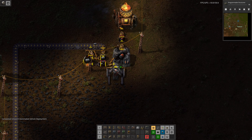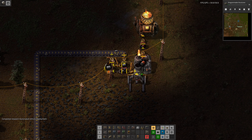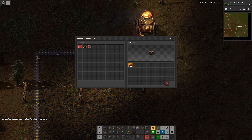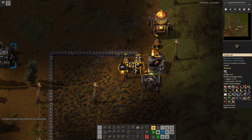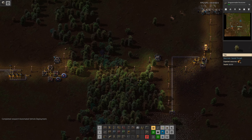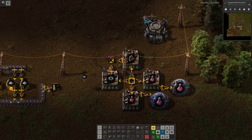Just to remind you, we have this contraption here which makes fuel. This fuel runs our power and everything leftover is used for the things which require burnables. And that is pretty much it. So I'll be back once we have unlocked a bit more tech and started to build some vehicles.